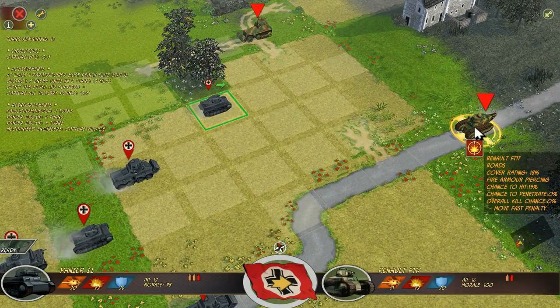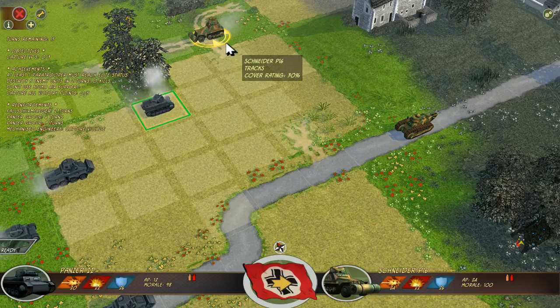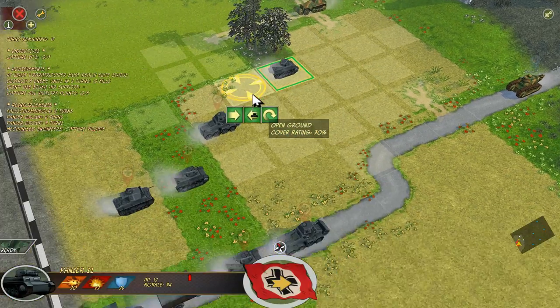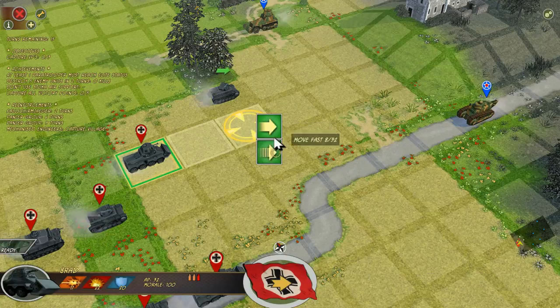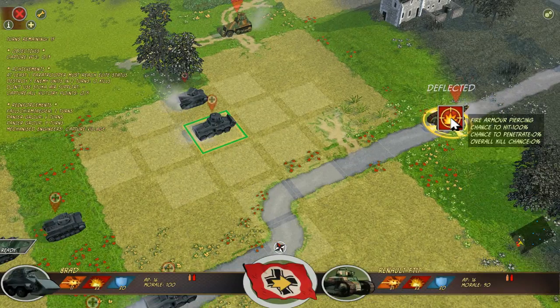We're going to see if we can penetrate this thing. Chance to penetrate is 0%. What about this one? Here we actually have a chance to hit. I'm not sure if we're going to pen it, but we might be able to scare it away. Once again, chance to hit 100%, but the chance to penetrate is 0%, even though we're using armor-piercing weaponry.